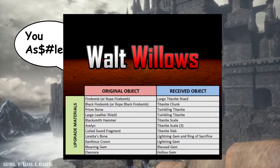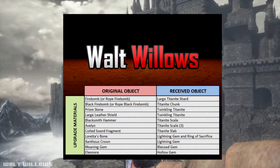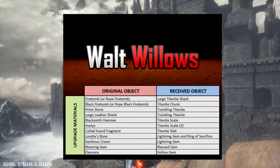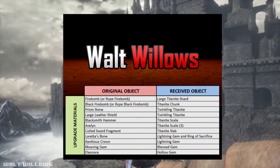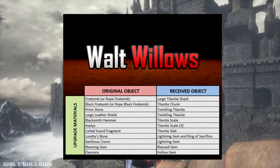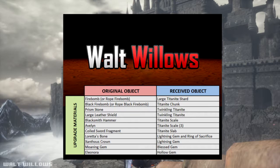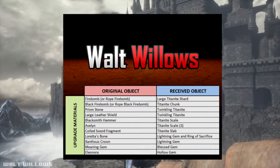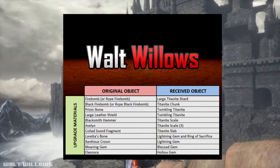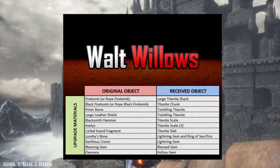You can trade this stuff to get upgrade materials from Snuggly. Give the Fire Bomb or Rope Fire Bomb to get the Large Titanite Shard. Give the Black Fire Bomb or Rope Black Fire Bomb to get the Titanite Chunk. Give the Brimstone or the Large Letter Shield to get Twinkling Titanite. Give the Blacksmith Hammer to get the Titanite Scale, or give the Eleonora to get three Titanite Scales. Give the Coilsaur Fragment to get the Titanite Slab. Give Loretta's Bone to get the Lightning Gem and Ring of Sacrifice. Give the Sanctus Ground to get the Lightning Gem, the Moaning Shield to get the Blessed Gem, and the Eleonora to get the Hollow Gem.